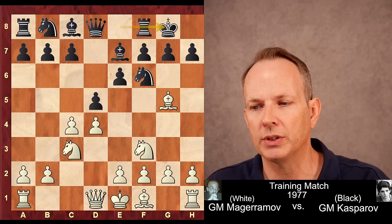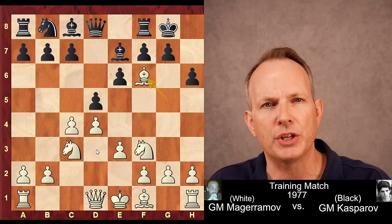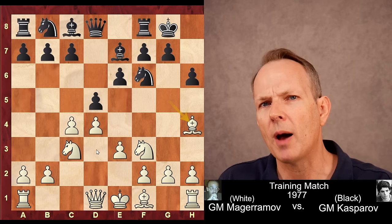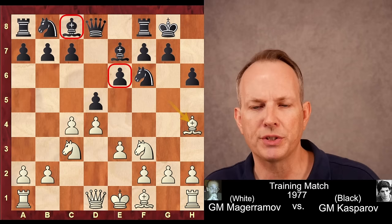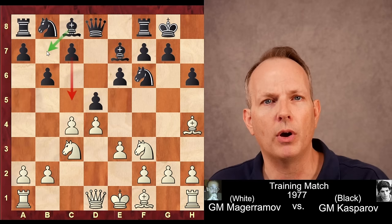Castling kingside, e3, allowing the bishop at f1 to comfortably develop at d3. h6 played by Kasparov. White can take on f6 here to try to speed up development, but grandmaster Magaramov decided to keep his bishop and not give up the bishop pair just yet — he has more space and keeps pieces on the board. Now, one of the problems black has in the Queen's Gambit Declined is this bishop at c8, because the pawn at e6 blocks it and it doesn't have a lot of mobility. So Garry Kasparov plays b6 — this is a standard idea, trying to activate the bishop on b7.